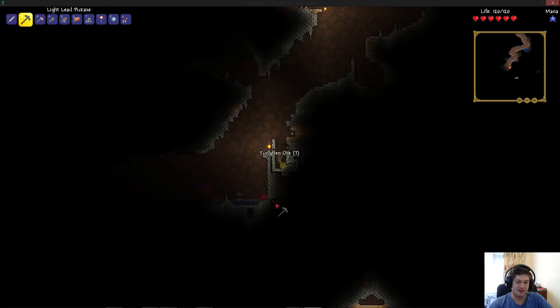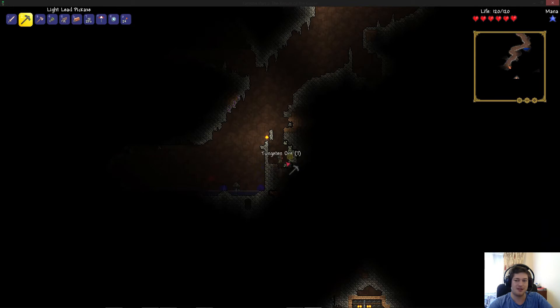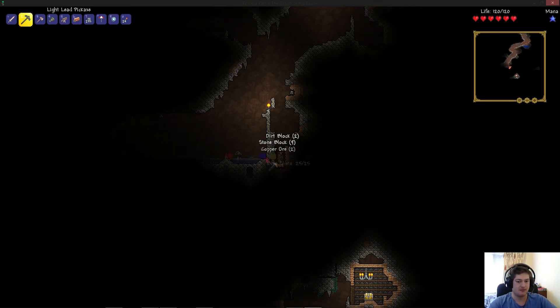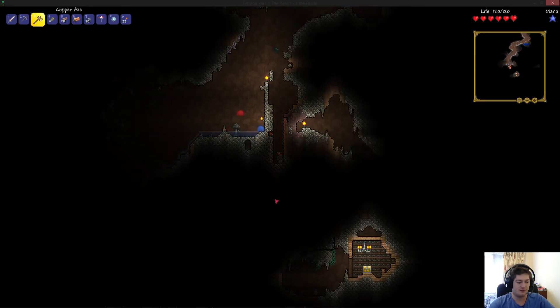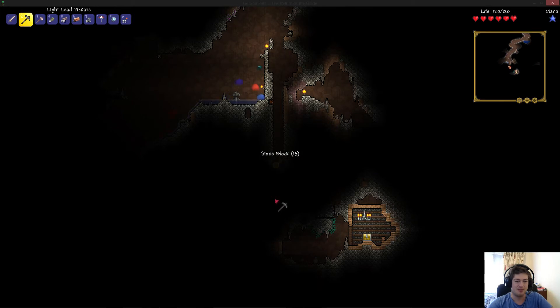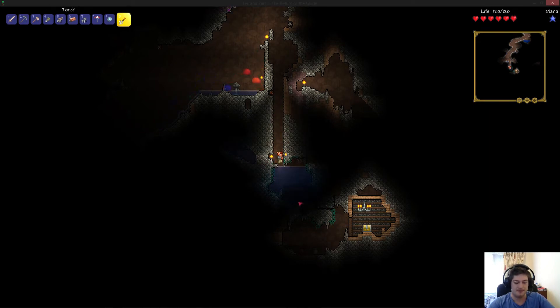Maybe I'll try to go around all these. Sweet - we got another spot down here with a chest. Excellent. And maybe I'll head back up there to go grab that statue, I'm not entirely sure what you use it for just yet. Awesome - gold chests and no enemies. Perfect.